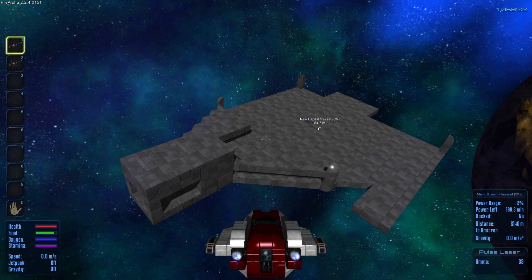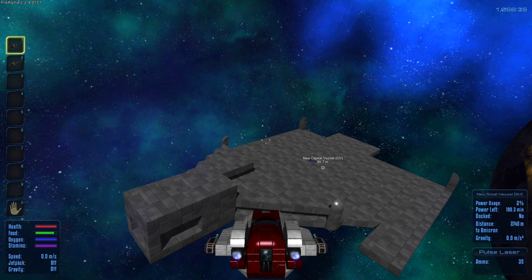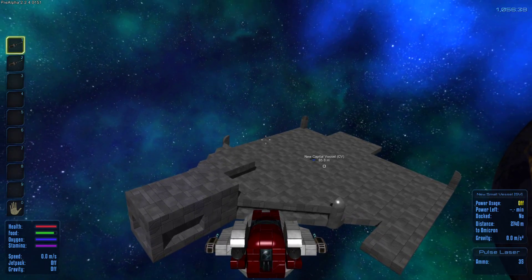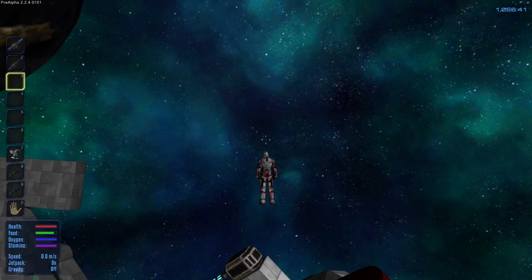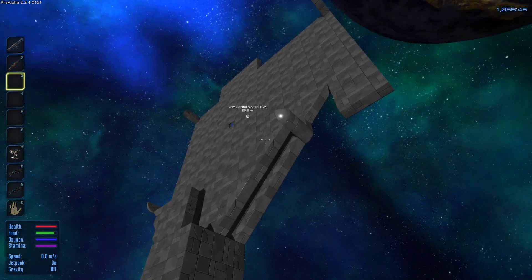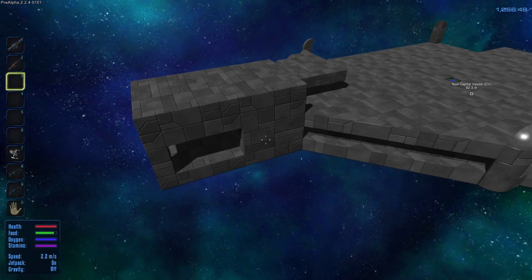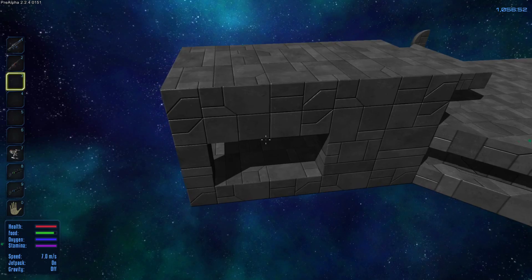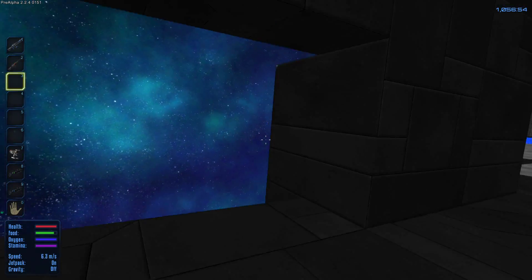I'd rather make it square than round, because round would take way too much time. I decided to make it look like this. I'm making some details — over here you can see some details, there's more details there. This is going to be the bridge — you can kind of guess — and I'm going to place windows here.